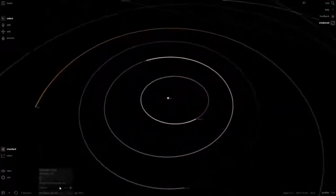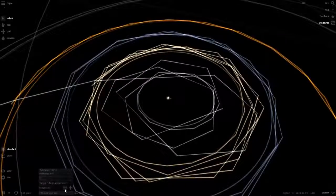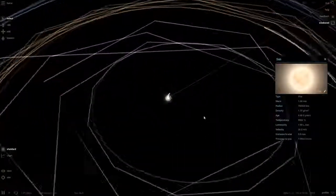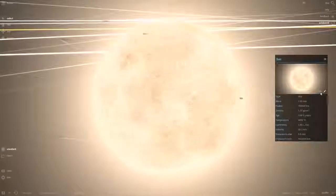There's no music, which kind of sucks — I love the Universe Sandbox music. Wow, the time speeds up a lot quicker. All of the options are completely different as well, it's pretty cool. Oh, the sun has a noise — that's like the normal noise it usually has, so we can edit it.